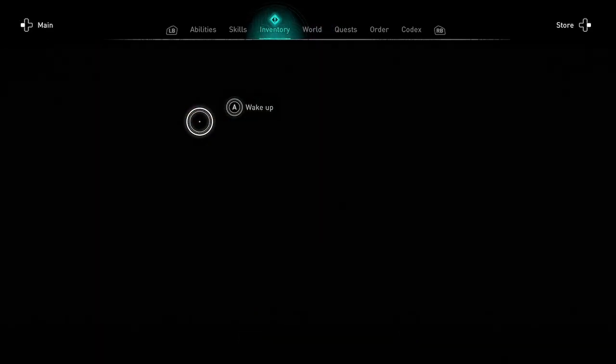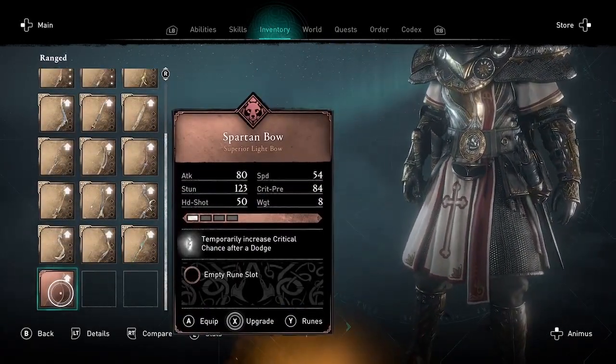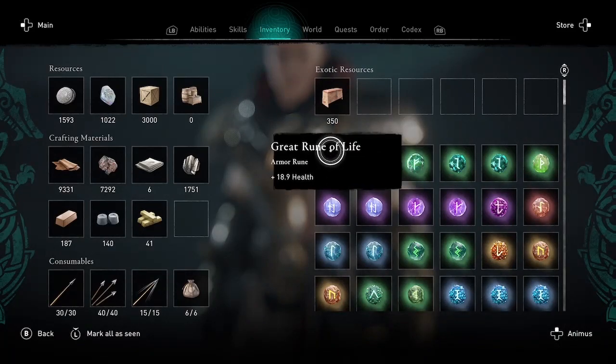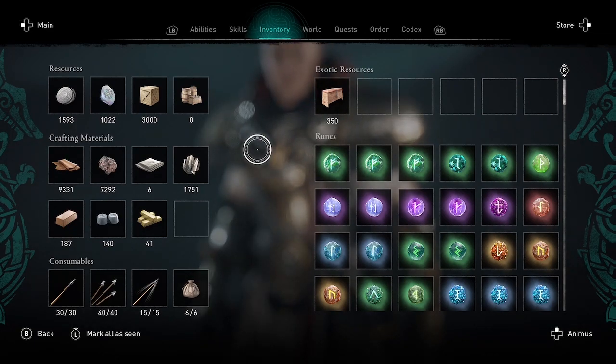When you open up your inventory you'll see the bow has been unequipped and it's somehow back to the lowest tier — back to superior quality. However, when you look at your inventory you'll see all the materials used to upgrade it have been refunded back. You have the exact same amount of iron you started with. All the materials used to upgrade your Spartan Bow are now refunded back into your inventory.